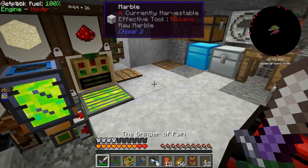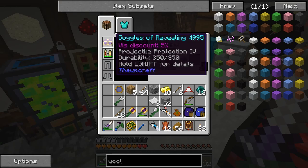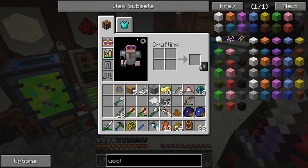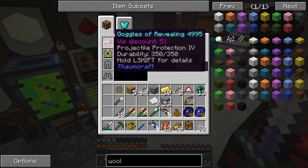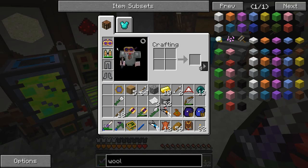I just put a level 30 enchantment on my new goggles of revealing and got Projectile Protection 4. It's admittedly not one of the worst enchantments, but it could be better. So I'm left with three options. The first: live with it.